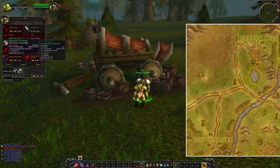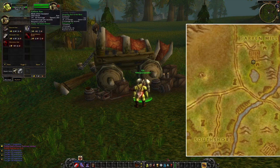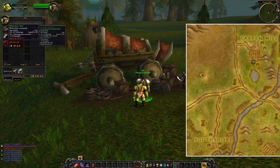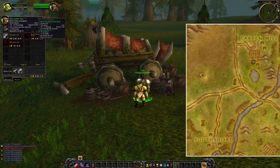As Horde, you can also go to this location in Hillsbrad Foothills. At this vendor you can buy a lot of different kinds of one-hand but also two-hand weapons. So if you lack a decent low-level weapon, I would definitely recommend you to check out this vendor, because there are so many decent options.